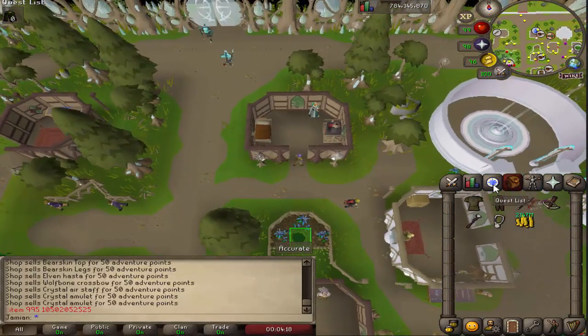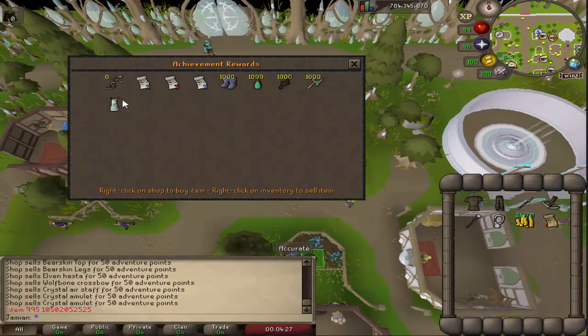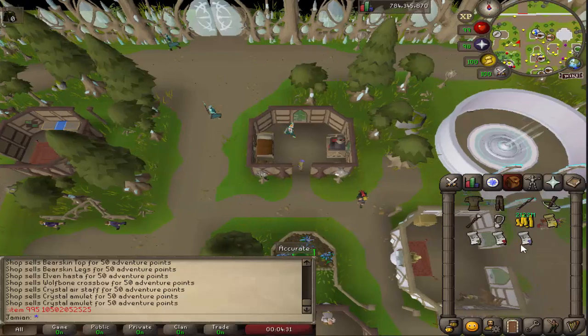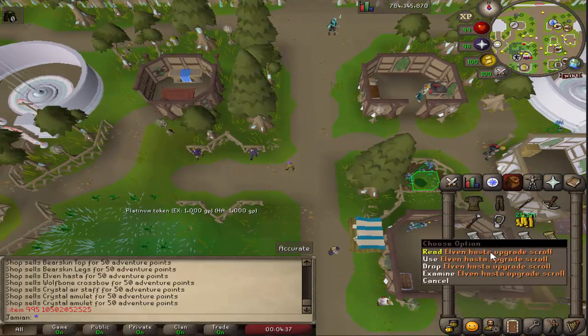Upon completing those achievements you'll receive the upgrade item for free, but if you happen to lose it you can come to the Achievement Rewards Shop and purchase all of them there. So once you have the items, let's go with the Agile first, which is the Elven Hosta upgrade.